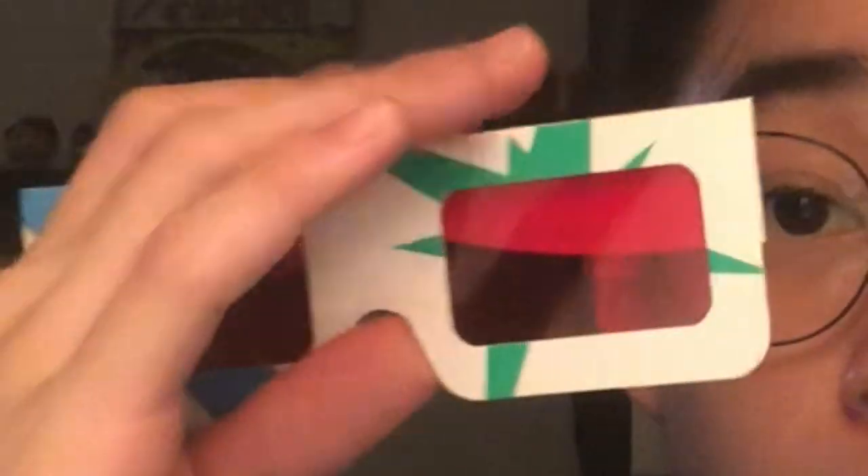Some of the words in the album require you to use these special glasses that Big Hit has kindly provided. Basically, everything I see now is filtered red through these. You can use the glasses to read the secret messages behind the student ID — really cool that Big Hit thought of this idea. And you can't forget the beautiful CD!